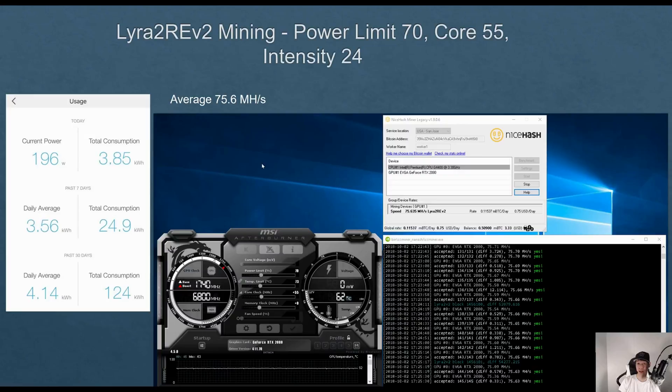Adjusting the power limit to 70, I was averaging around 75.6 mega hashes but I was only consuming around 196 watts.